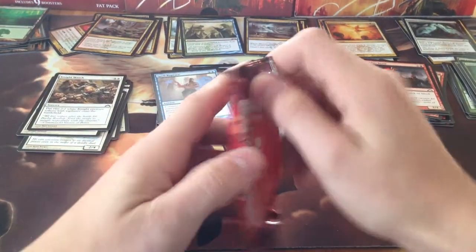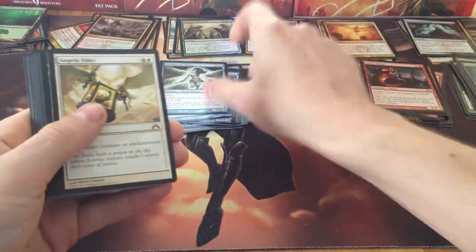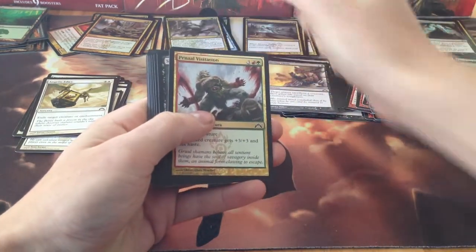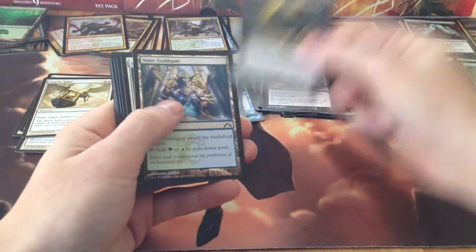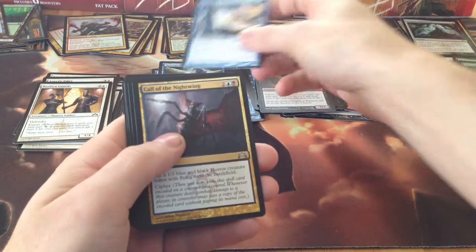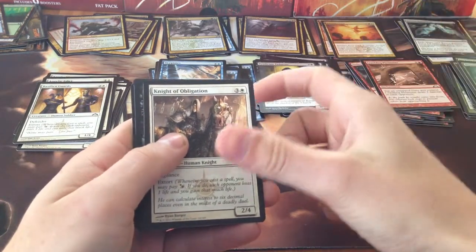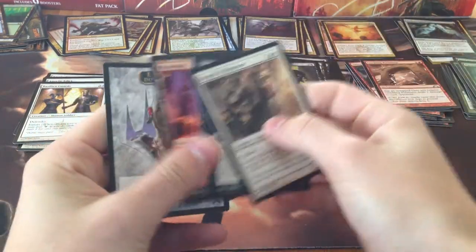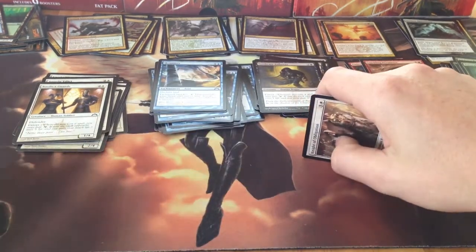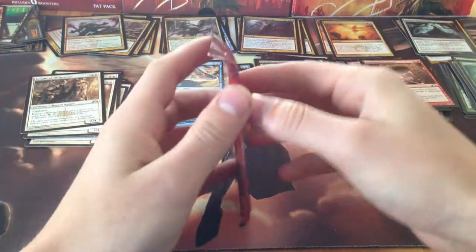Second last pack — we're almost there. Metropolis Sprite, Angelic Edict, Devour Flesh, a non-foil Shambleshark — seems disappointing now — Primal Visitation, Syndicate Enforcer, Simic Guildgate, Basilica Guards, Ember Beast, Skygames, Call of the Nightwing, Cackling Perimeter, Knight of Obligation, and Sepulchral Primordial. Oh! Awesome! The Domri Rade emblem! Yeah, I'm happy to get that. It's the first one I've actually seen. Goes well with my Domri Rade.